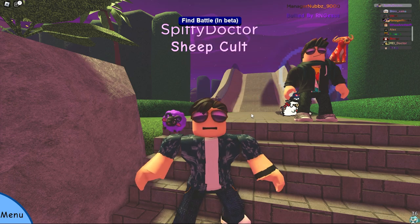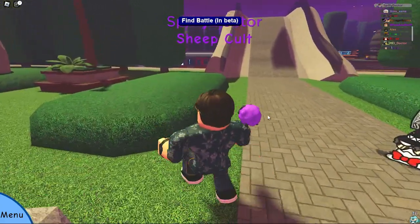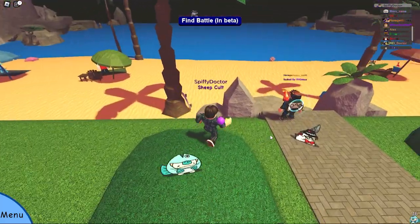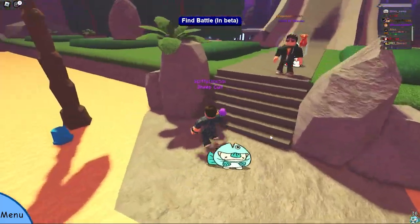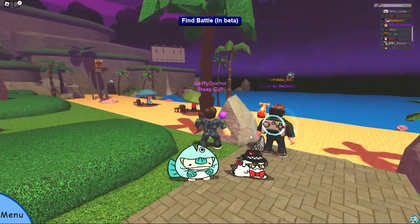We'll also be going over how to get the variant of it and also a code. Inside this new Doodle World update they added Fish, but alongside that it's also Wish's birthday today, and so as a little surprise he added a new Wish Sea Grunkle skin.